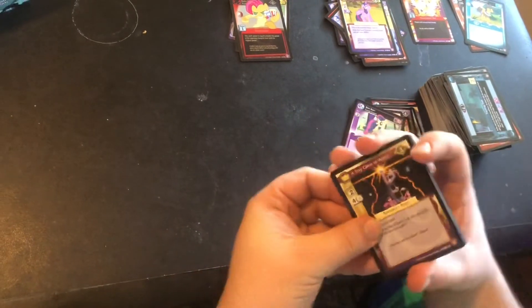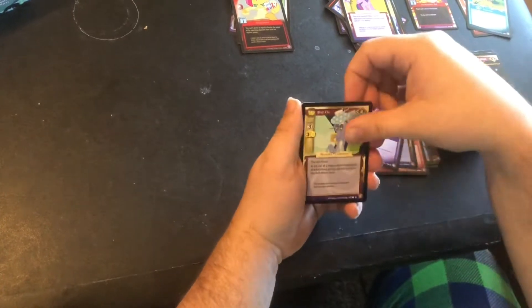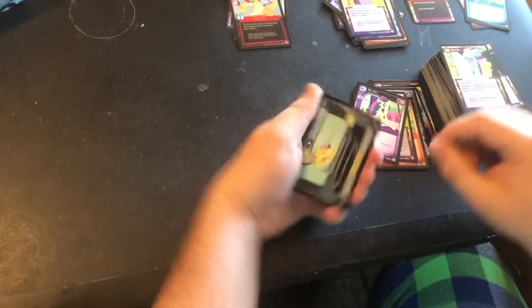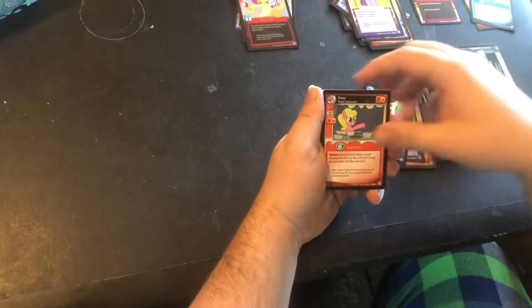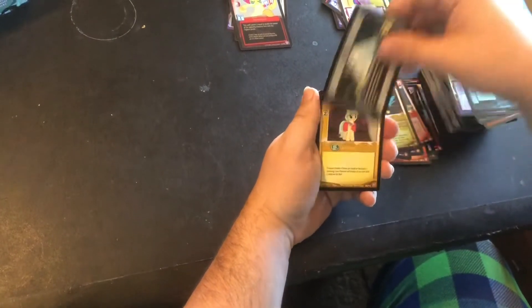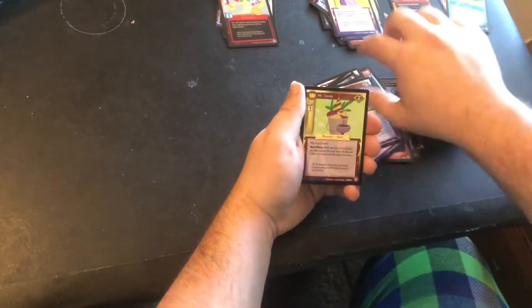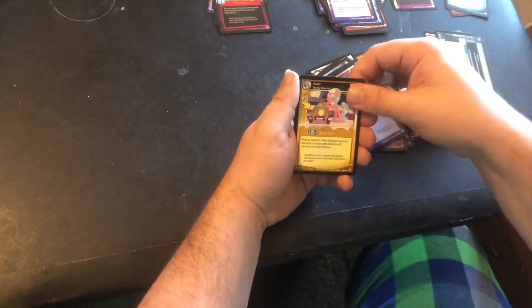Let's get lucky on these uncommons. A Tiny Glass of Water, Blue Flu — that fits, same episode — and Reforming a Draconequus, Daisy, Rocky, Discord, Beguiling Bobble, Cocoa Pamel, Cheese Sandwich, Hazmat Suit, Spotlight, Mr. Turnip. And our rare is Aloe, so we got the other spa pony.